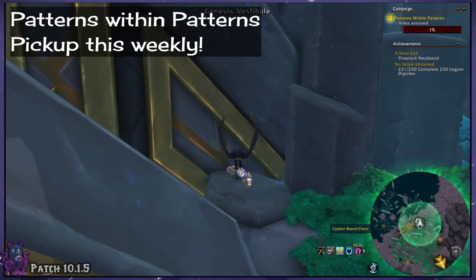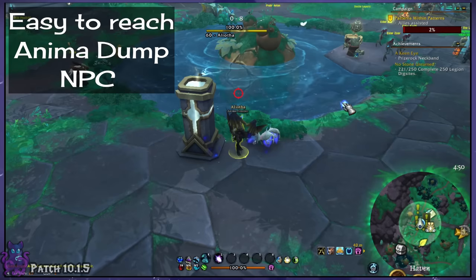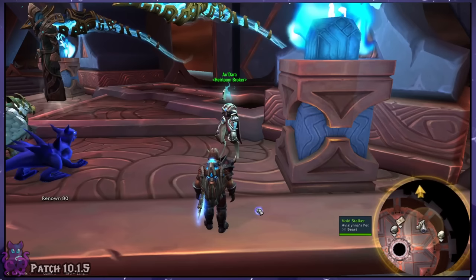When you turn in this quest, you'll get even more anima for completing it, so that's why we want it. What's more, there is an anima dump NPC right here in Zereth Mortis, not far from Bolvar, for when your bags get full or when you finish for the day. You can just stop by this NPC to dump it all into your Covenant and move on your merry way. Plus, I think it's the easiest one to get to in the Shadowlands over your Covenants or over Korthia's.